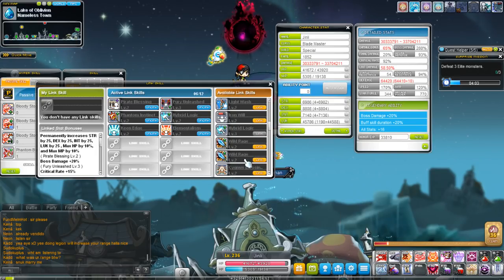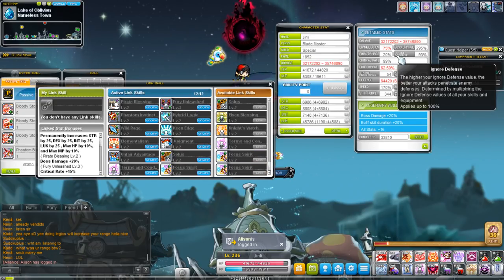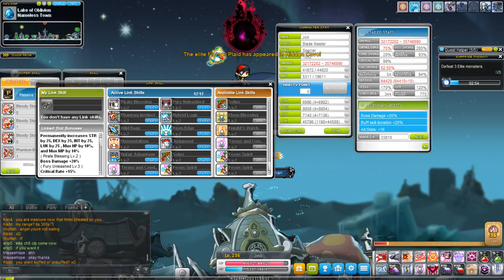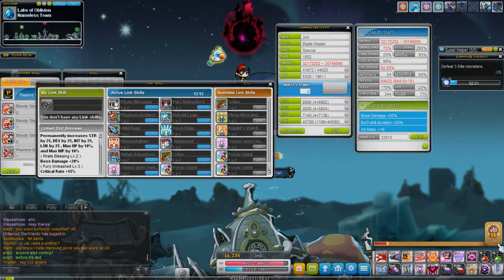Re-equipping my link skills: Hybrid Logic, Wild Rage, Judgment, Unfair Advantage, Solace, Terms and Conditions, and Focus Spirit — we're back to where we were. That's basically how link skills work. You level up a character, transfer that link skill to another character, stack a whole bunch on a single character, and you get a lot of damage. My recommendation for the burning event and 2x event is to train whatever character you don't have the link skill for yet. I'll see you guys in the next video — take care.